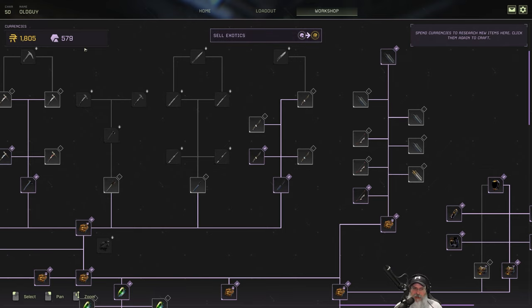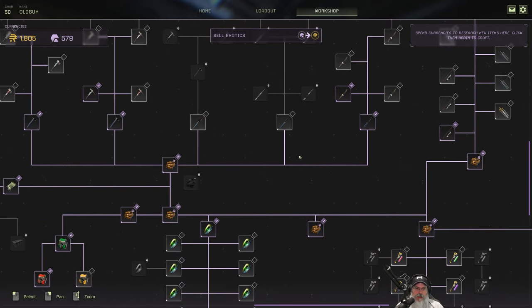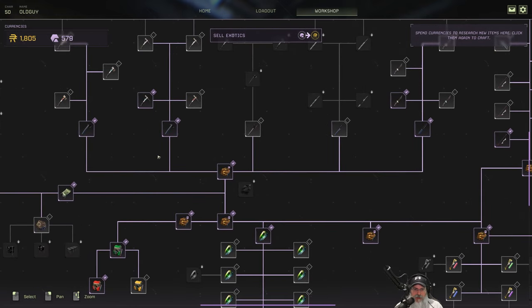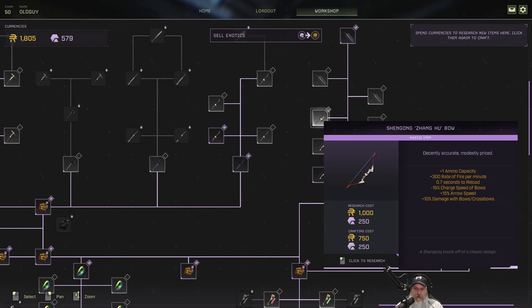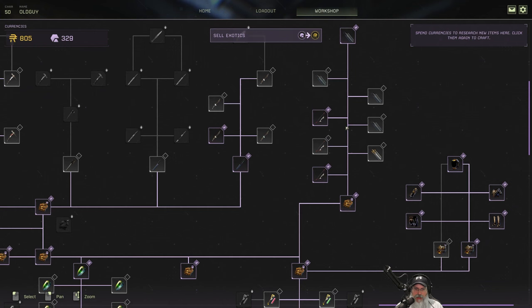I've got 1805 Ren and 579 exotics. I've done three or four Deep Vein speed runs — my best time is about 32 minutes, but it usually takes 35 to 40 minutes. I also did a Dust Up on normal and a Headstone Geo Survey on normal, just to see how the mission works, since that's the one we're doing hardcore today. So let's go ahead and research and craft the Jang Hu bow.